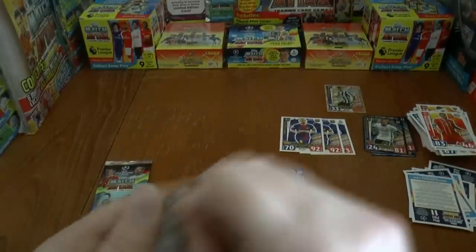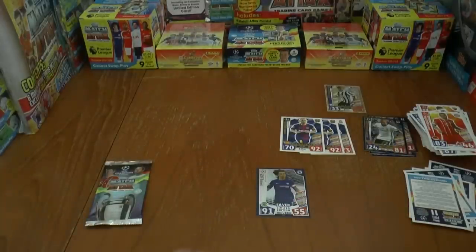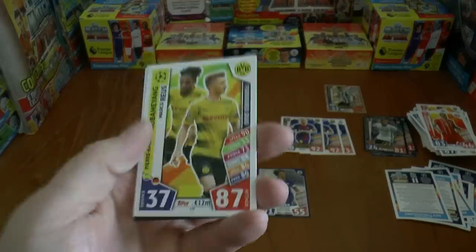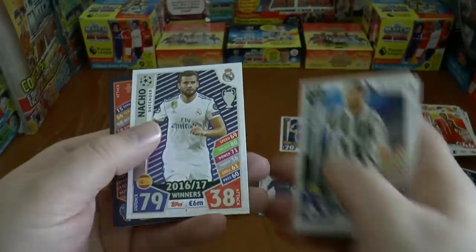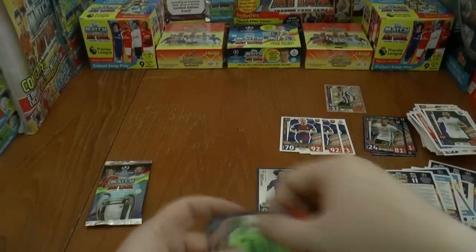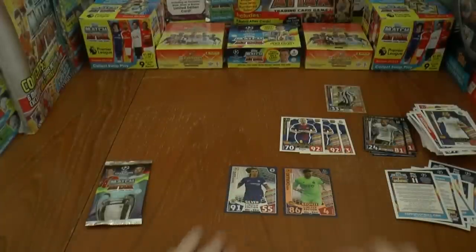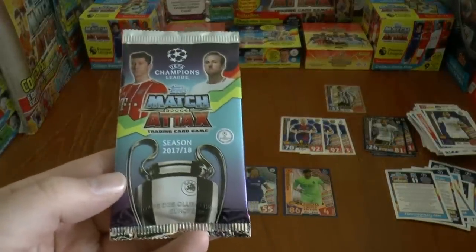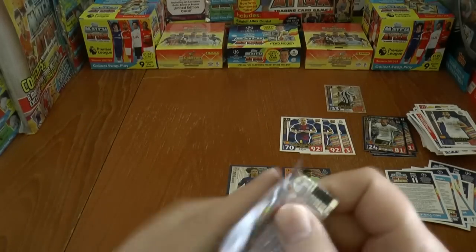Moving on to our second limited edition pack. This time we have Aubameyang and Reus forward duo, Cels, Bashai, Pjanic, Nacho of Real Madrid — and here they come — the Bronze Iker Casillas in our second pack. So a Silver and a Bronze so far. What are the odds of a Gold in this last pack? Probably one in 150 I would guess, but we shall find out.